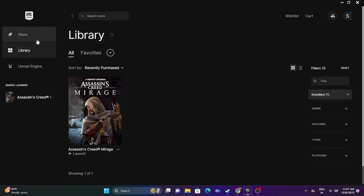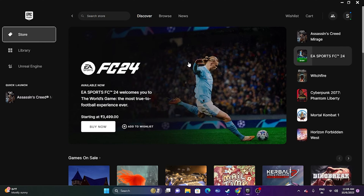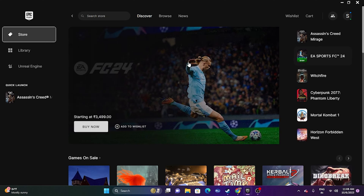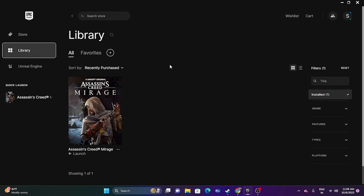Hello everyone, welcome back to Joy Tips. In this video we're going to talk about how to fix Assassin's Creed Mirage. The game is launched right now and it is having crashing issues — it is not launching, won't launch, freezing, stuttering, lagging, low FPS, stuck on loading screen, and even a black screen which is happening for many users. We'll cover how to fix it. I bought the game from the Epic Games Launcher, which is available both on Epic Games and Ubisoft.